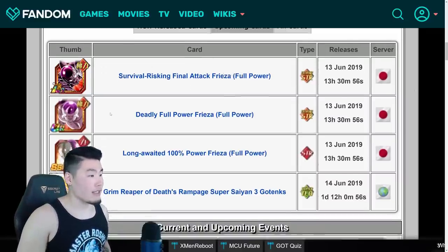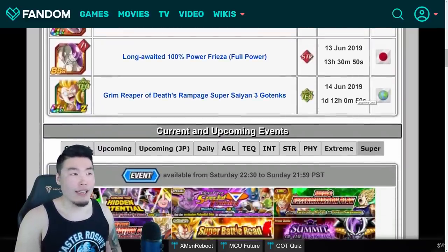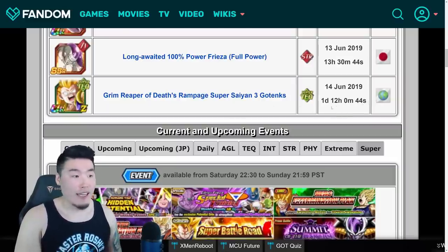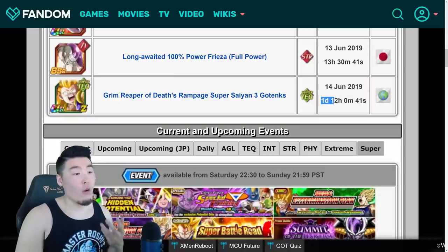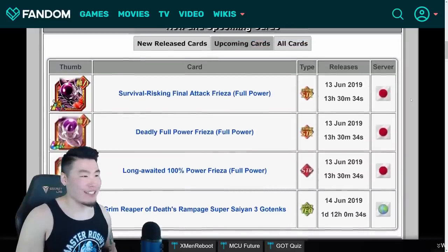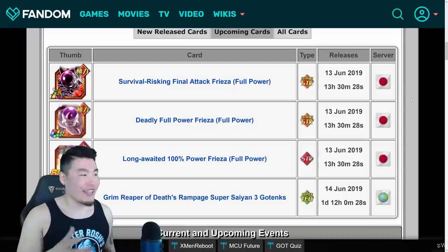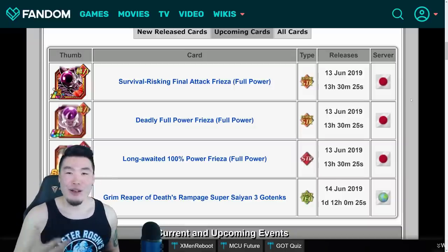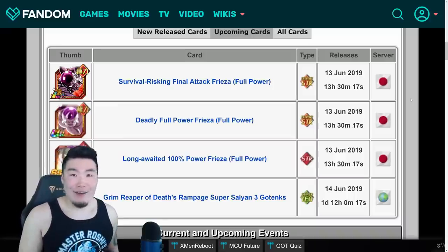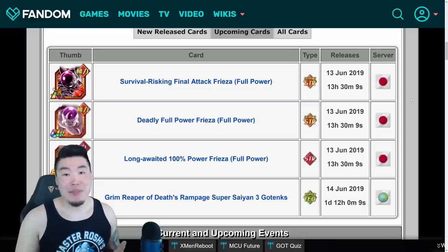Here is the Frieza as well as his TUR form and base form. For Global right now, the only new unit coming out is the Extreme Z Awakened form of Super Saiyan 3 Gotenks, and that's coming out on June 14th — one day, 12 hours, 0 minutes, and 38 seconds from now. So a super useful feature. To be honest, I only found out about these countdowns recently, and I feel like I should be a bit ashamed of that as a Dokkan content creator. But better late than never — at least I know about it now and can share it with you guys.